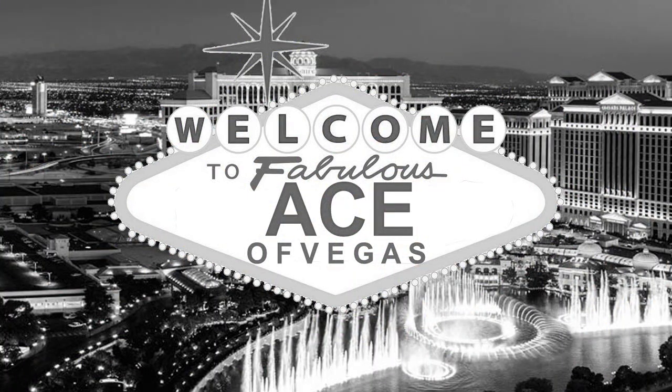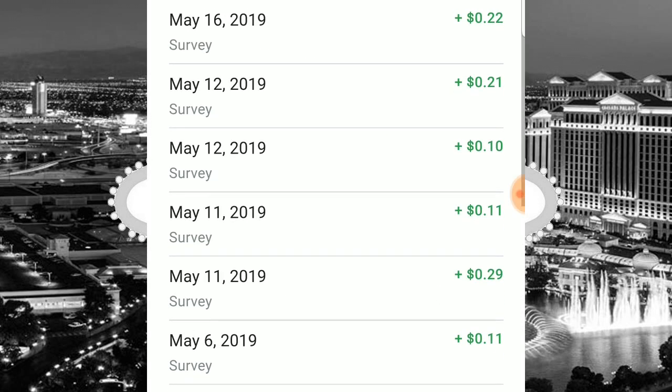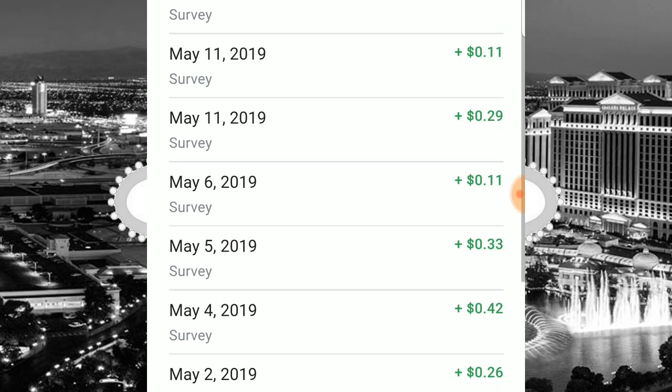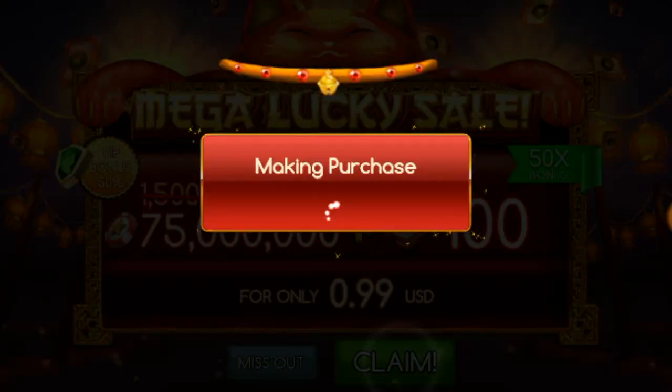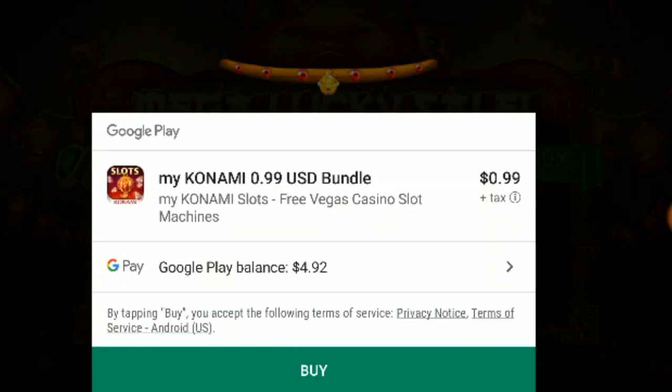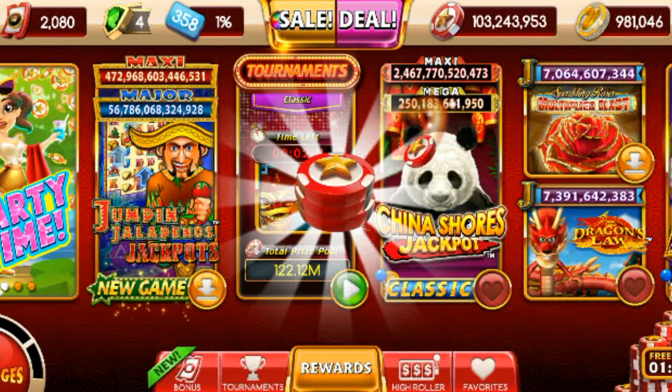After you install it, it's pretty easy to use. Sign in with your Google account, then take a survey and collect your credits. Once your account has been credited, open your Real Rewards Casino app of choice, then select your chip package, and when it gives you the option, choose to pay with your Google Balance. You'll get your chips right away without entering any credit card information, simple as that.